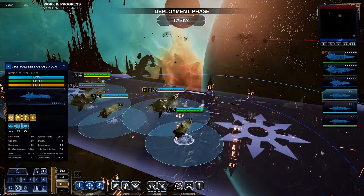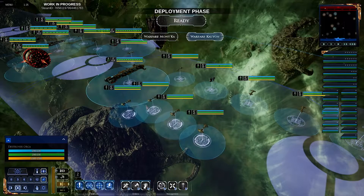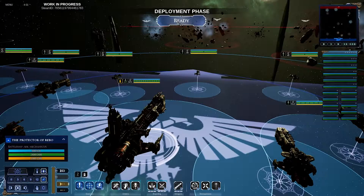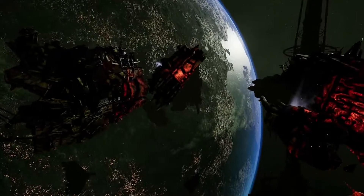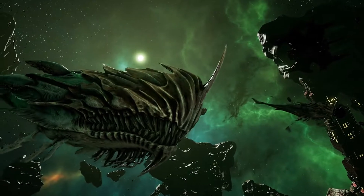When a battle begins, you first deploy your fleet from one of the twelve playable factions. Space is not empty, so take into account the layout of the battlefield. Capture points, minefields, drifting wreckage, gas clouds, and more will keep you on your toes.